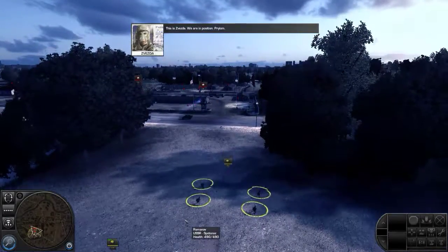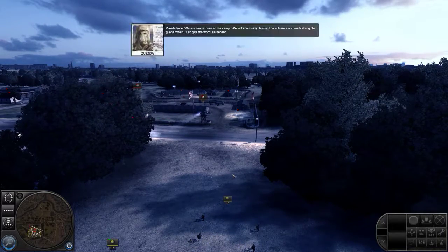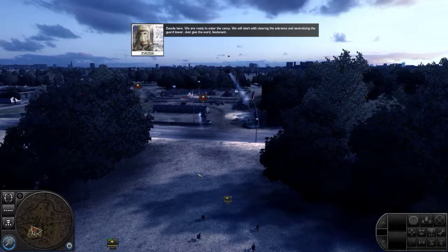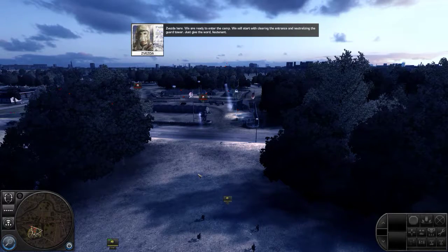This is Svesta. We are in position. We are ready to enter the camp. We will start with clearing the entrance and neutralizing the guard tower. Just give the word, Lieutenant.